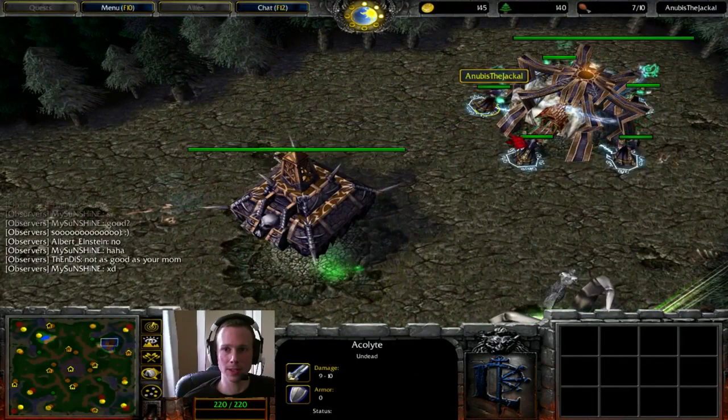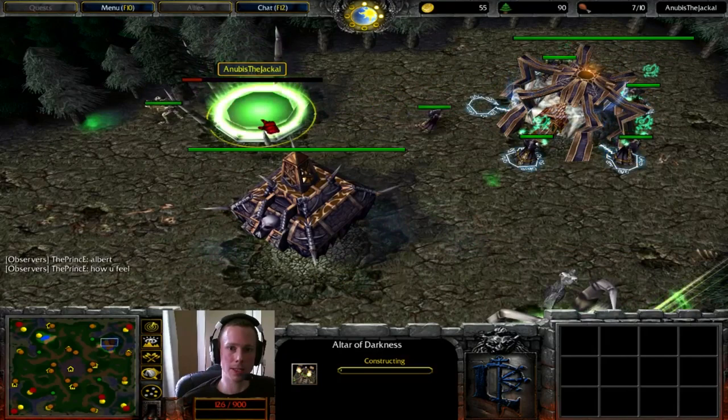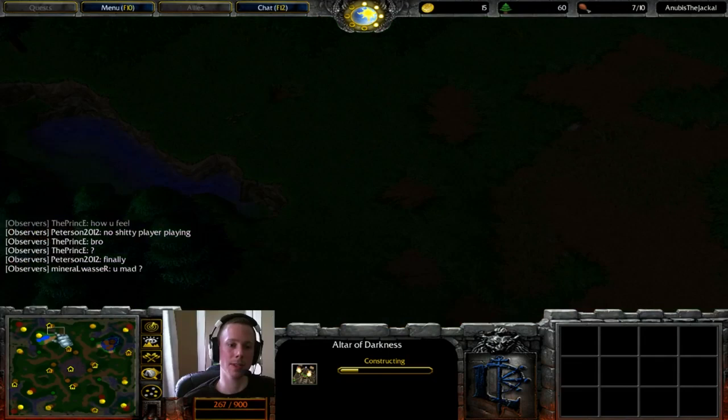However, if the Altar is created next, which it should be, it will release the Death Knight in about a minute. And that Death Knight, if he is taking the right path, will venture over this way to where Firelord is. And you know what he's going to do?